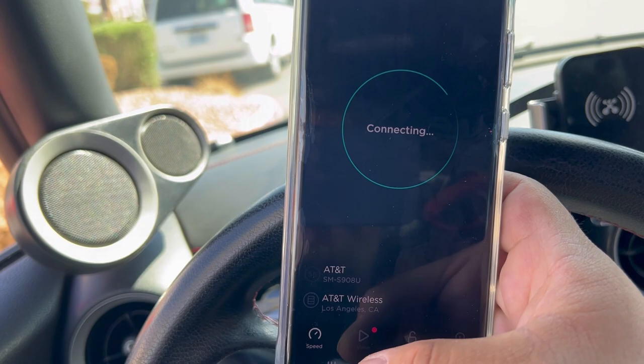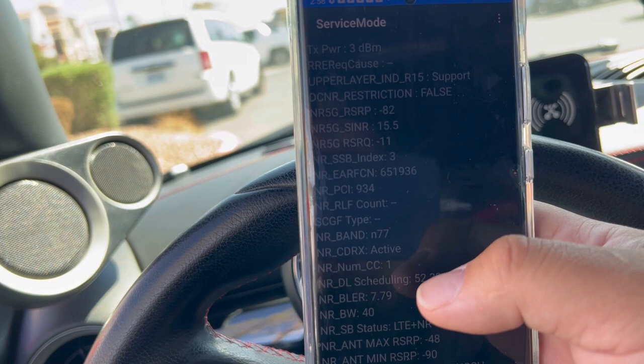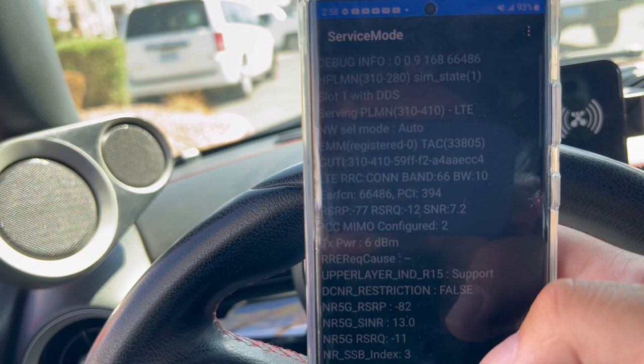What we're going to do is check band combos here real quick. We're looking at band 66 — 10 megahertz — and 77, 40 megahertz, and 35, band 220, band 12 — 10. So 45, 40 — 85 megahertz of spectrum right here. And those are the results.